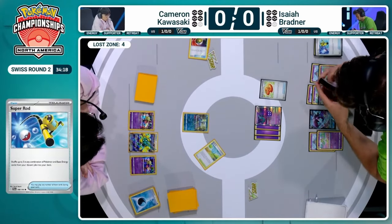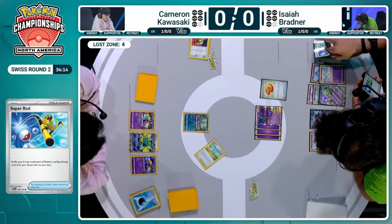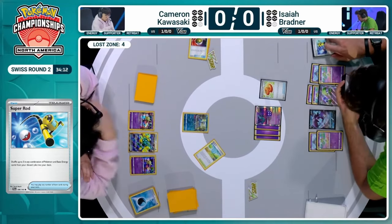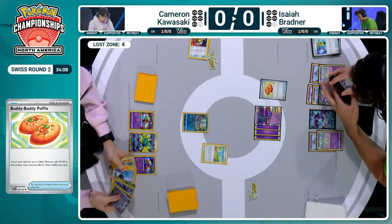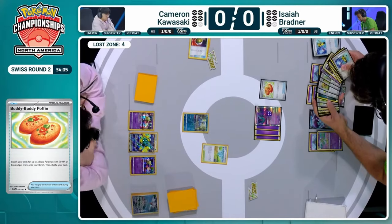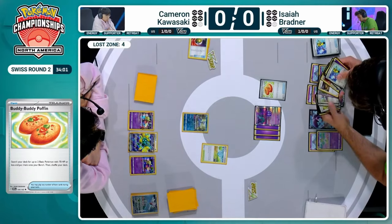That Super Rod is being used for Isaiah, putting a couple of cards back into the deck, recovering some resources. Going back into the deck with that Buddy Buddy Poffin as well. This could re-find that Drifloon, probably going to re-bench the Manaphy. Now, Cameron's Radiant Greninja is prized, but Isaiah doesn't know that. So he's being extra careful — and that's always how you want to play it. Prepare for the worst-case scenario.